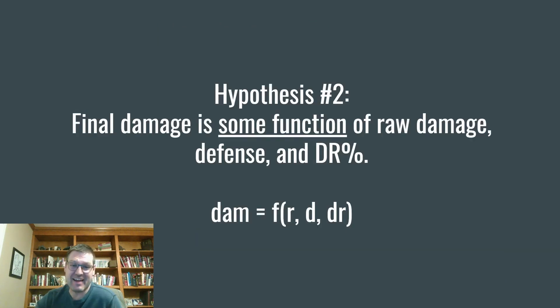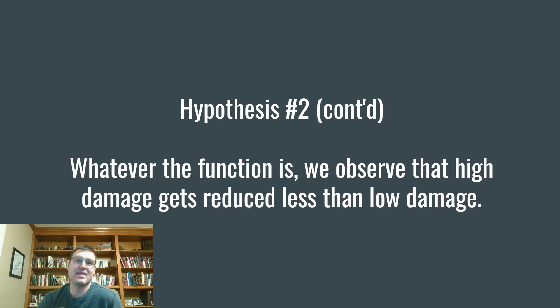The second thing I theorized is that there's some function of raw damage, defense, and damage reduction percentage that generates your final damage — those should be the three inputs, with no other side inputs. It should just be some number of times the opponent's attack as a starting point, then some amount of reduction done by defense and DR to get to a final value. We observe that higher damage values get reduced less than lower damage values — so this function behaves differently when raw damage is high versus low.